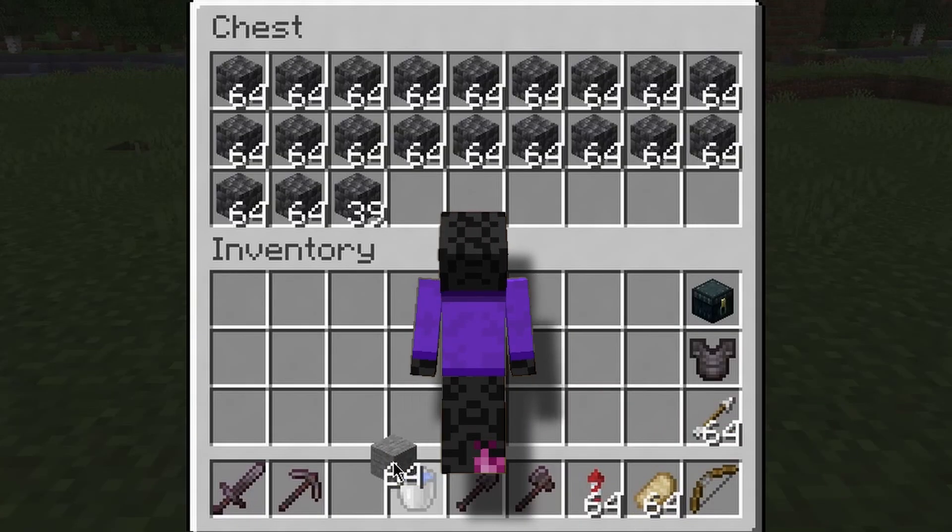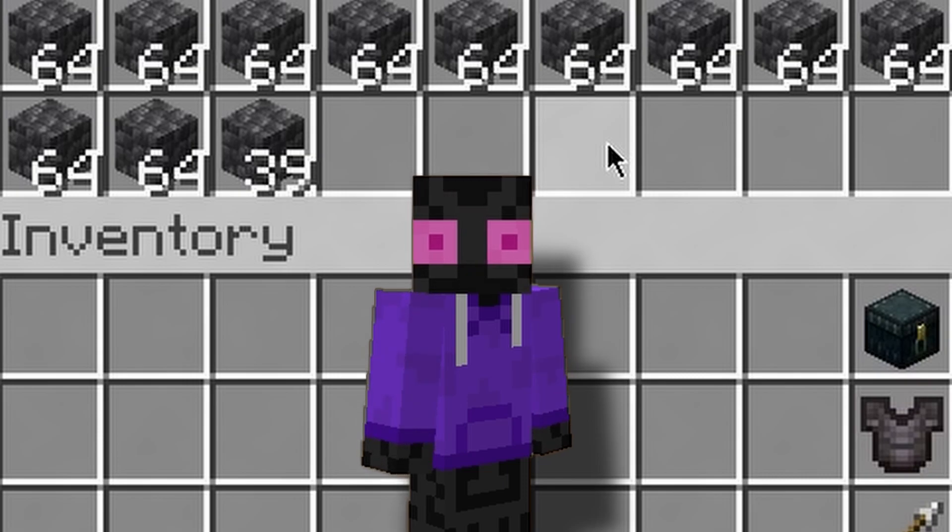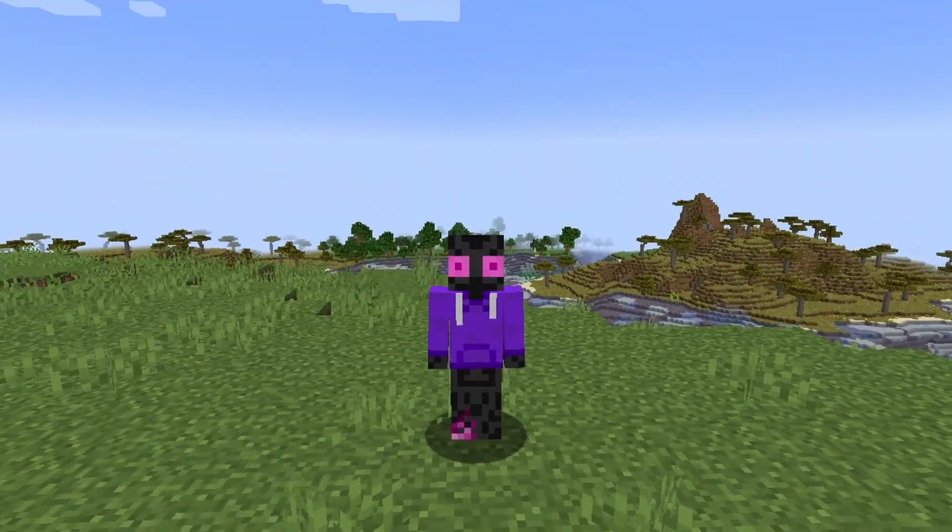So, you want to properly organize your inventory and manage it more efficiently. Let's talk about how you can do that. First, let's look at some time-saving shortcuts.